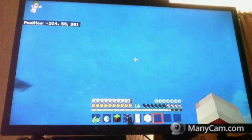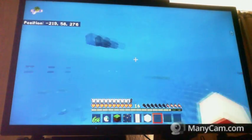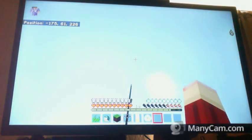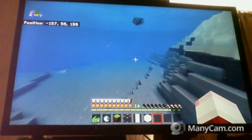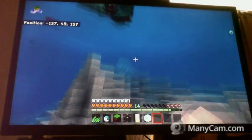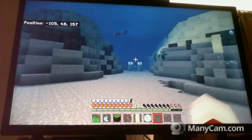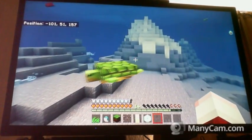If you go to the surface and then dive underwater, you get water breathing for about 10 seconds, and then when the water breathing runs out the bubbles happen. So you see I've got bubbles now, but I could just go back to the surface and go back underwater, and I've got the water breathing again. So this is really good if you haven't got conduits yet - like you're early on in the game and you haven't got conduits.